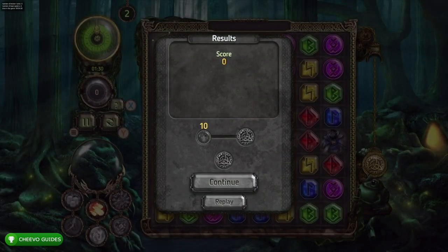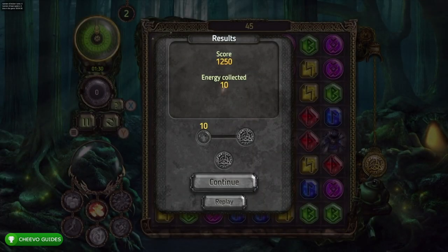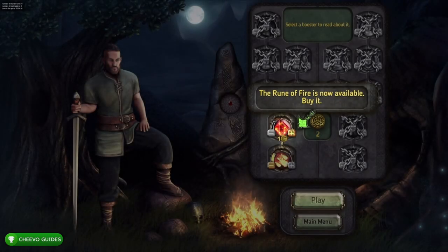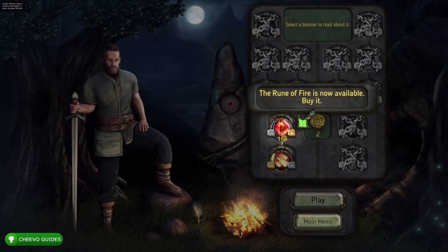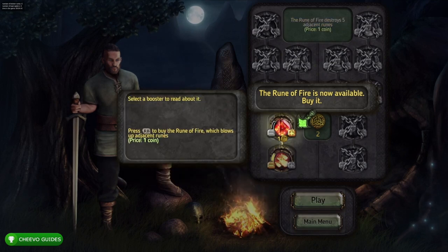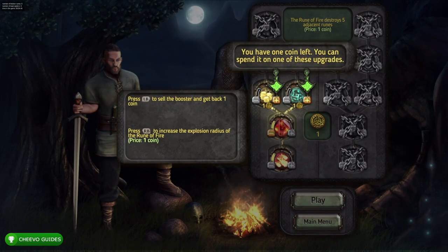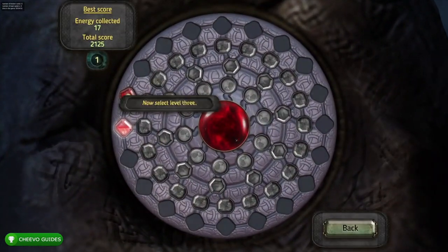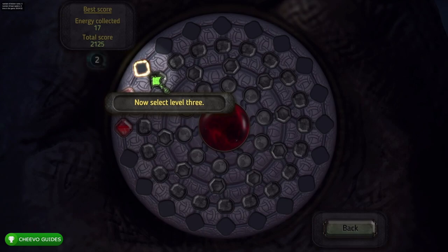The second level has an achievement specific to it — there's a frog on the lower right hand corner and some flies on the gems. If you lower the flies enough, the frog will eat them. You need to have the frog eat 72 flies for an achievement, but we'll come back to this after completing the first 60 levels.